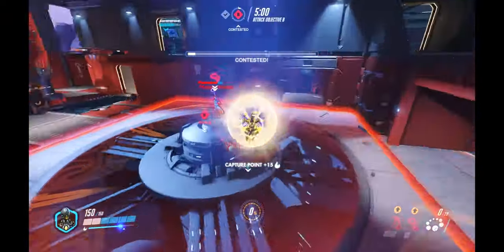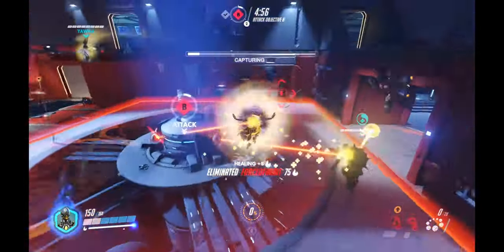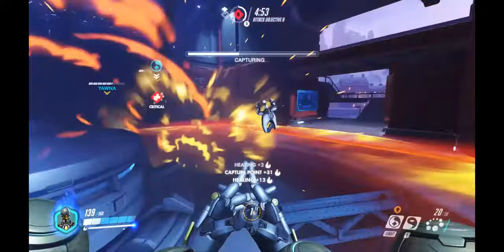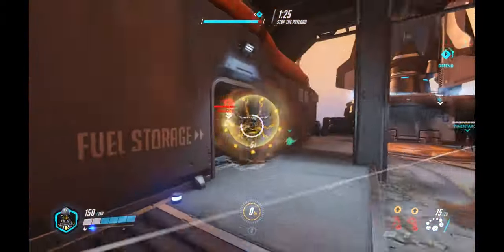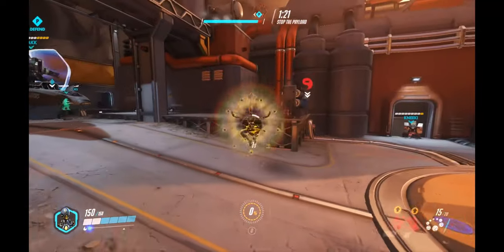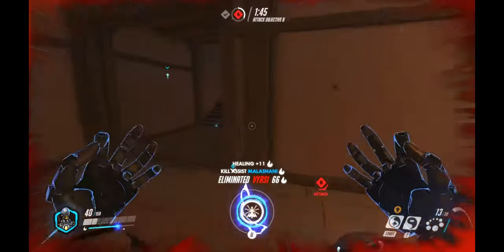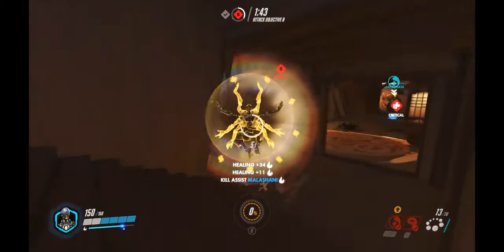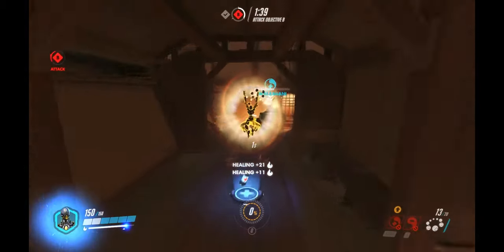Lastly is Zenyatta's ult, called Transcendence. It allows him to transcend, giving him a humongous field around him, healing everybody in that field and preventing him from taking any damage. Zenyatta cannot be killed while in this state — his allies, however, can. He heals everybody within that proximity. Zenyatta's ult can be a game-changer. It allows him to hold points, keep points, or even push points if everybody can hoard around him quick enough.